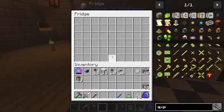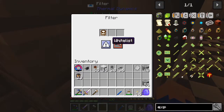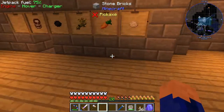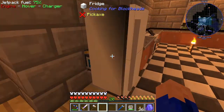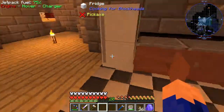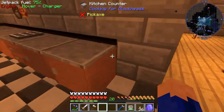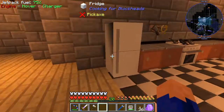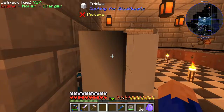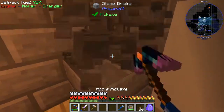And it should in theory white list milk and pump it in there. But for some reason it's not putting the milk in the fridge. That is odd. What am I doing wrong here? White list filter - sees it as an inventory. Maybe it doesn't see the fridge as an inventory. That would be strange. Let's figure this out, let's start by getting another item duct.